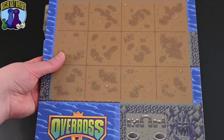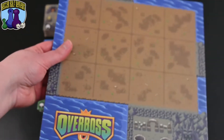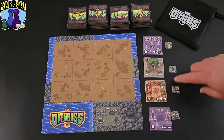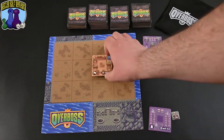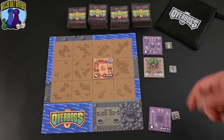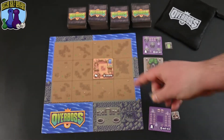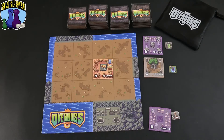Before you start your game, you need to decide if you're going to play on the short side or the long side of the player board. For your first game, they recommend the short side. On your turn, you start by drafting a tile and a token — you take the tile and token that are next to each other. Once you choose your tile and token, you'll first place the tile anywhere you want on the board. Then you'll place your token; in this case, a monster token can be placed on any tile you have on your board.